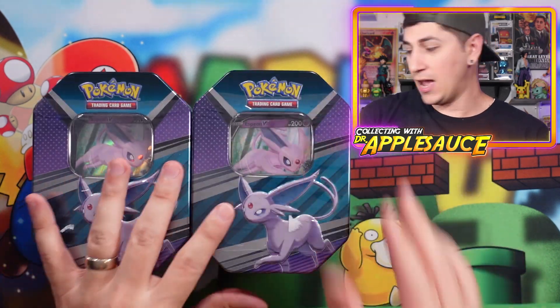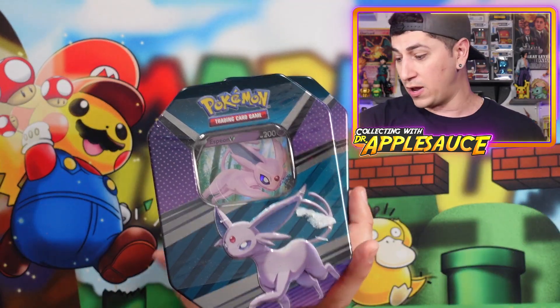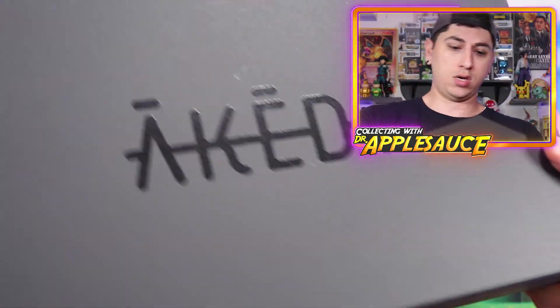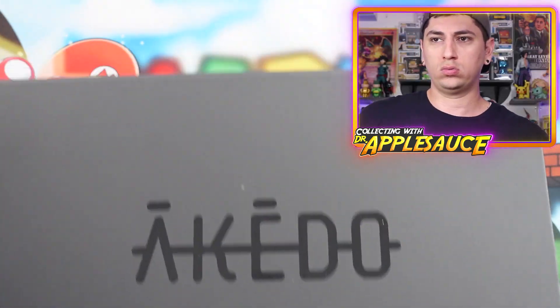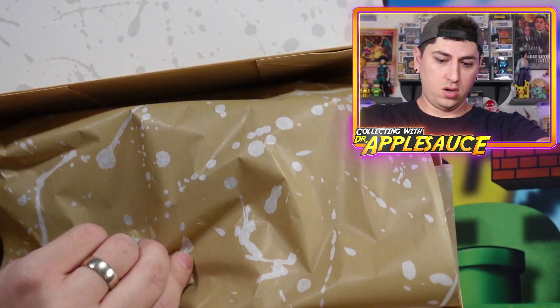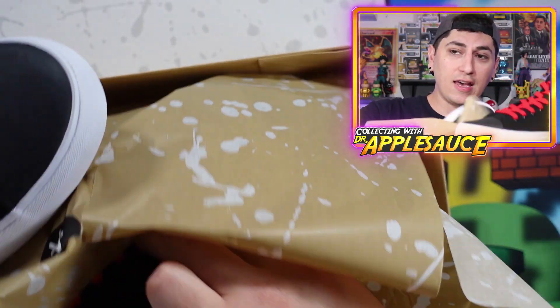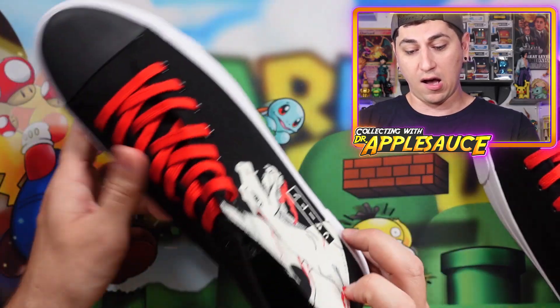We also got some Espeon V tins — SB on V10, and another SB on V10. We're definitely going to be opening those. We got some Psyduck stuff — hey Nate, I know you'd love that. We also have a hoodie and what looks like shoes. Oh, these are fancy shoes — actually these look like sneakers.